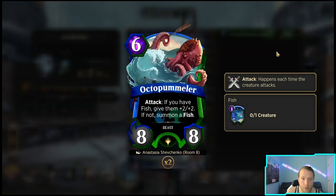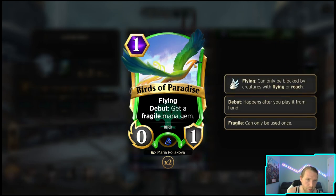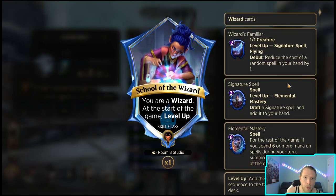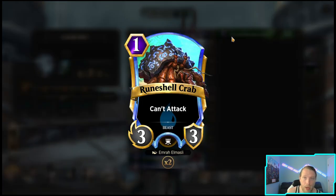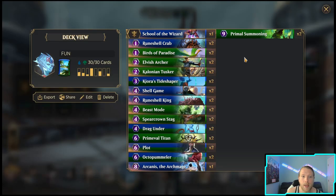Octopummeler will also make a free creature, which seems good, and it gives you an alternative use for your Birds of Paradise after they've ramped. There are games where Wizard's Familiar just stays around for a few turns since it's a flyer only poking for one, so your opponent doesn't want to allocate resources to deal with it — then you just turn it into a big 6/6. We also have Rune Shell King which is also a 6/6 and gives a friendly creature can't-attack. You can put that on Birds of Paradise which already has zero attack and just wall up pretty nicely.